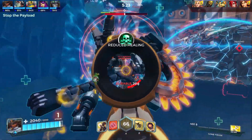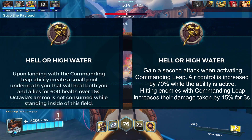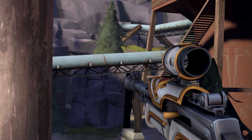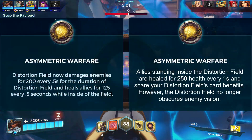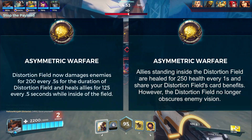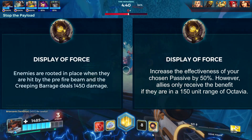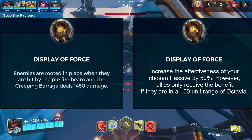Last up, let's talk about Octavia's talents — all of which are being changed. Hell or High Water: Commanding Leap now has a second attack when casting the ability, your air control is increased by 70% while active, and enemies hit with the attack take 15% increased damage from all sources for 3 seconds. Asymmetric Warfare: allies inside your distortion field are healed for 250 health a second and share your distortion field card benefits, but the distortion field no longer obscures enemy vision. Display of Force: the new talent will increase the effectiveness of your passive by 50%, but allies only gain the effect while in a 150-unit range of Octavia.